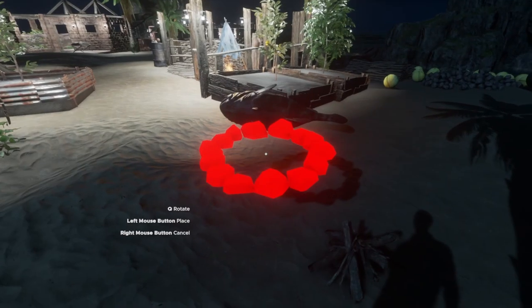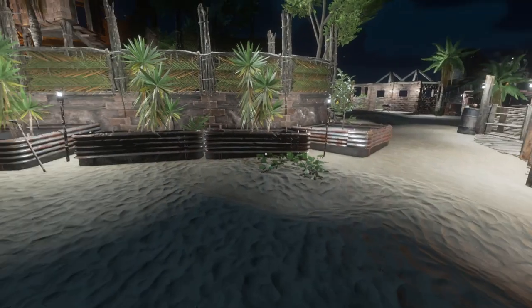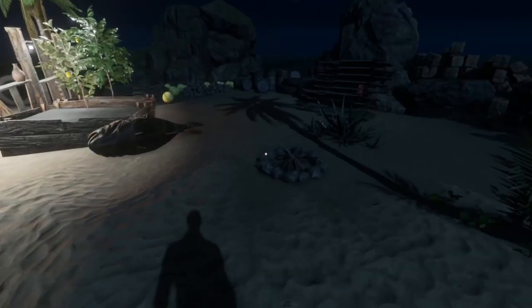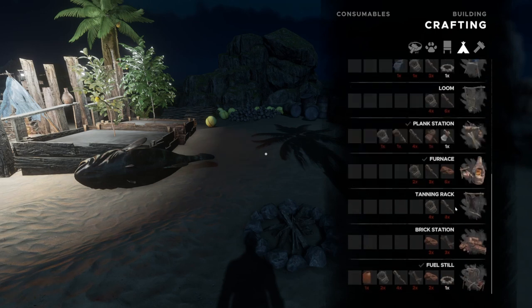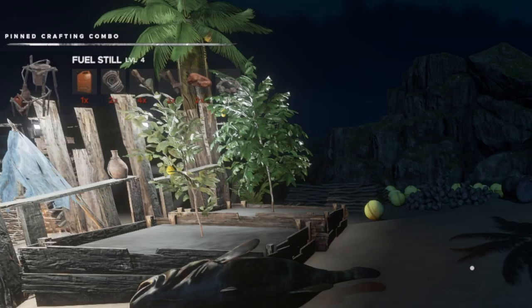That's three stone. You do need to be leveled up for some of this next stuff, so you'll need to grind a little bit to unlock it. Under crafting, there it is — fuel still. This is pretty big, so I think you need to be around level four for this. The recipe is: one fuel can, two lashings, four sticks, two clay, and two planks.